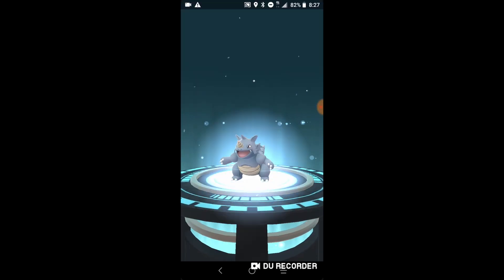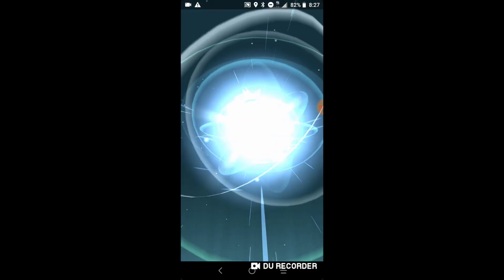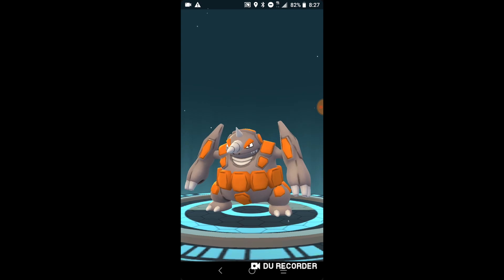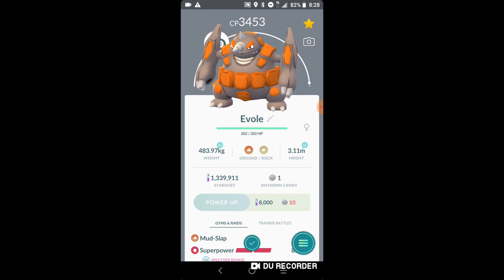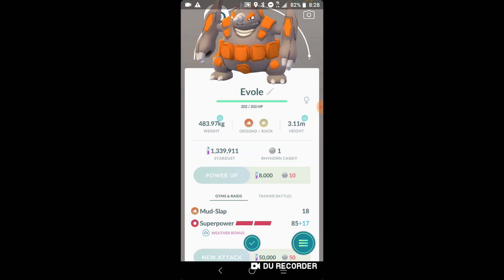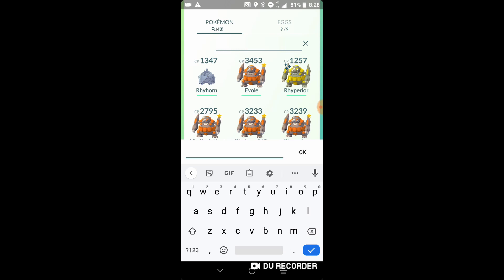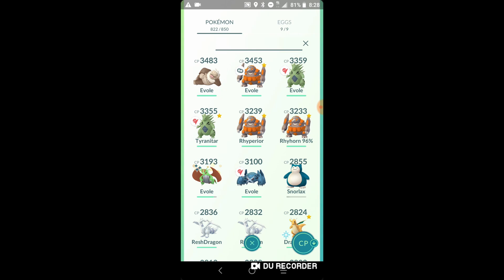Here we go — it's going to be a Rhyperior, also the Celesteela event just started about 27 minutes ago. We're not getting any cool spawns, but 3453 is the CP of the Rhyperior. If we check our highest pokemon, Rhyperior is right behind Slaking at the top of the list.